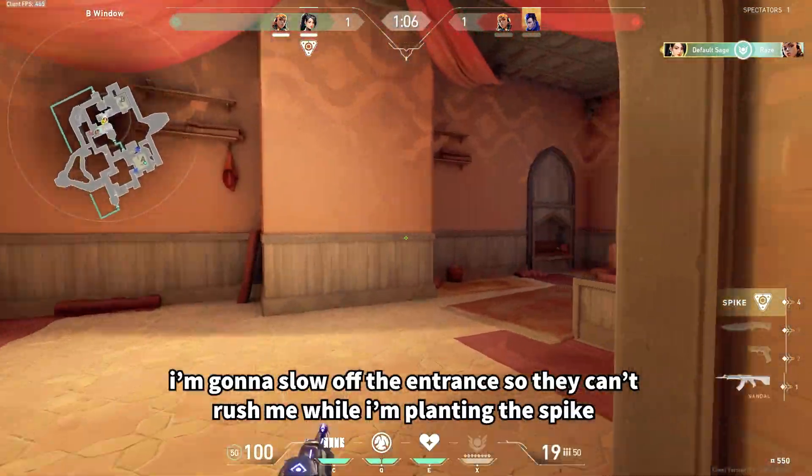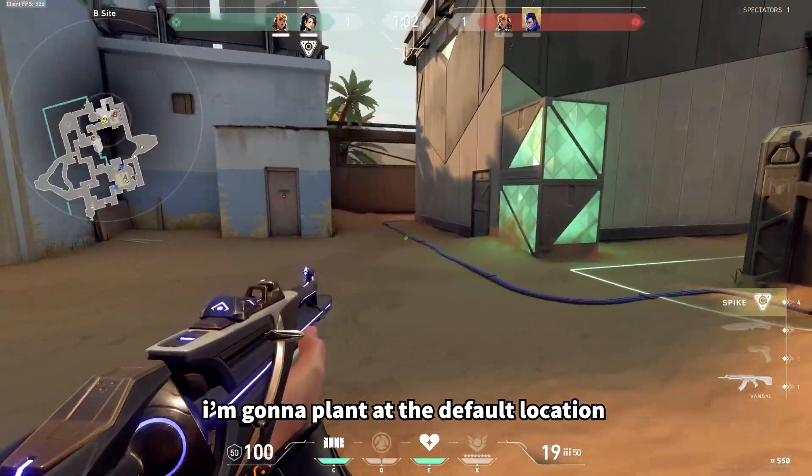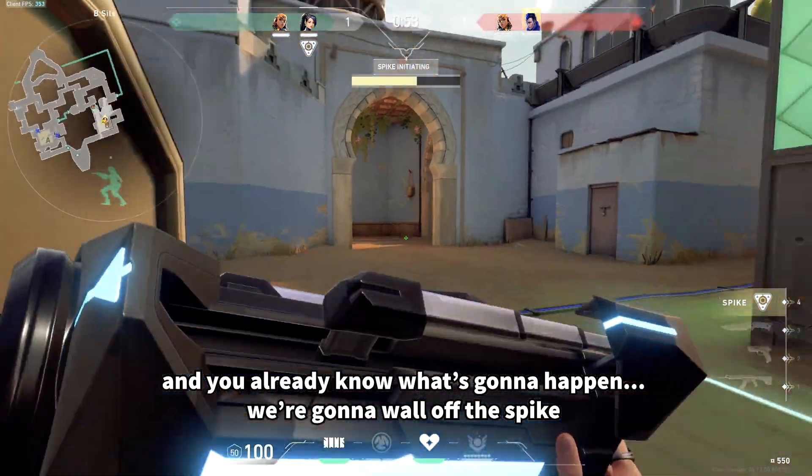It's a 2v2. I'm going to slow up the entrance so they can't rush in and get me while I plant. I'm going to go ahead and plant at the default location — and you know what's going to happen next. We're going to wall up the spike.